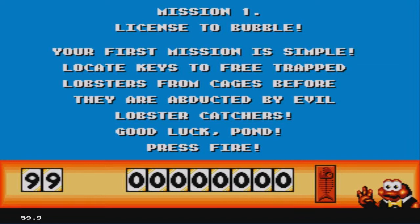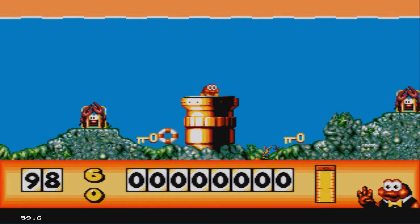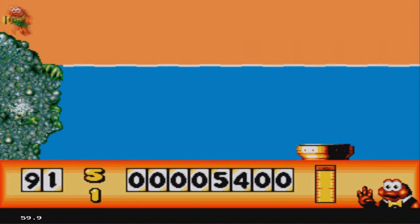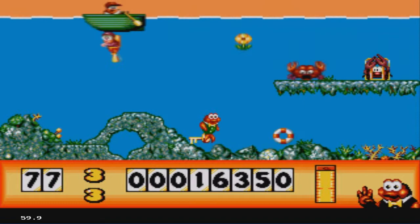Mission 1: License to Bubble. My first mission is simple — I gotta find trapped lobsters and free them with keys. Do you see the lobsters? I've got a key. I freed him for 5,000 points and I picked up a flotation device for 100 points. This game is... kinda weird, I'm not gonna lie.